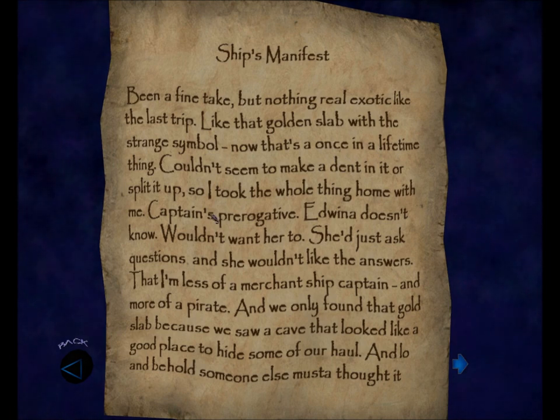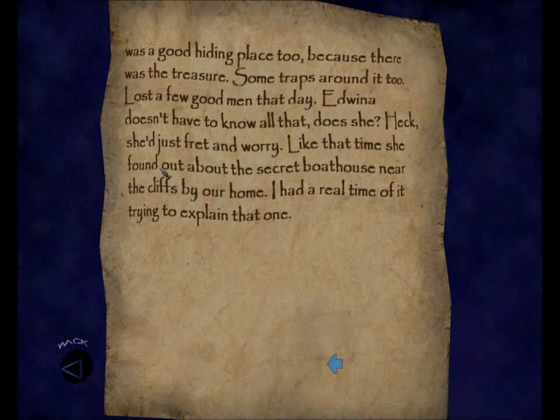I'm less of a merchant ship captain and more of a pirate, and we only found that gold slab because we saw a cave that looked like a good place to hide some of our hull. And lo and behold, someone else must have thought it was a good hiding place too, because there was the treasure. Some traps around it, too. Lost a few good men that day. Edwina doesn't have to know all that, does she? Like that time she found out about the secret boathouse near the cliffs by our home. I had a real time of it trying to explain that one.